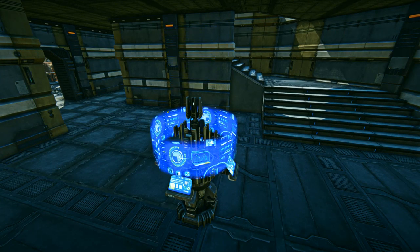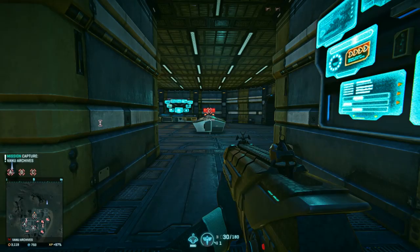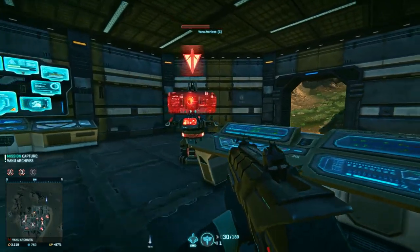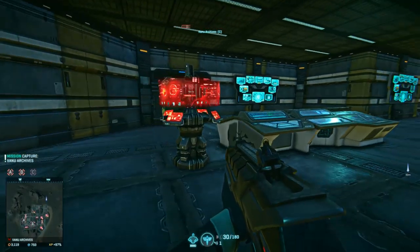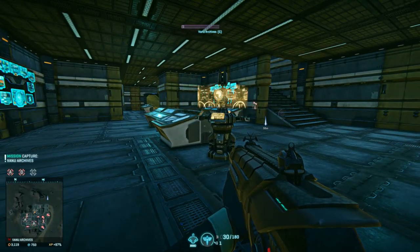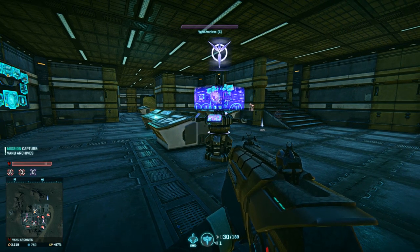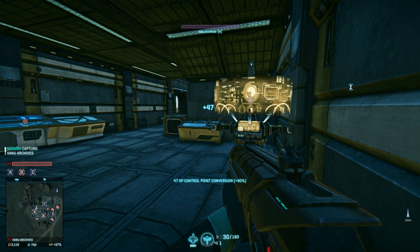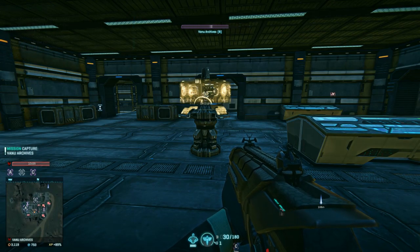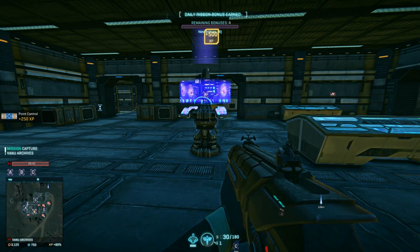This is a capture point. All bases, depending on size, have between 1 and 4, labeled by letters. These capture points can be contested by an opposing faction by having their infantry stand near them to flip them — MAXes and vehicles cannot flip capture points. Your empire must own territory linked by the lattice to that base for it to be contested. If your faction flips the majority of capture points in an enemy base, you will start the capture timer. The more points you have flipped, the faster the timer counts down. If it reaches 0, your empire gains control of the facility.